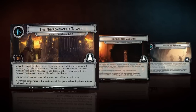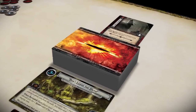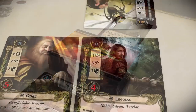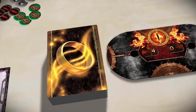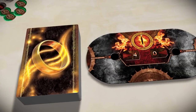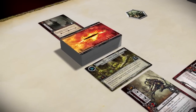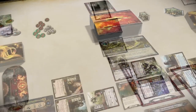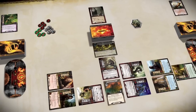During a scenario, the encounter deck aims to harm the heroes and to raise each player's threat level. A player is eliminated from the game if all of his heroes are destroyed or if his threat level reaches 50. If all players are eliminated, the players have lost. If at least one player survives and completes the final stage of the quest deck, all players are victorious.